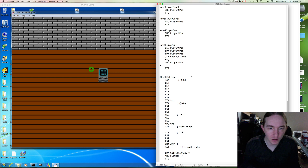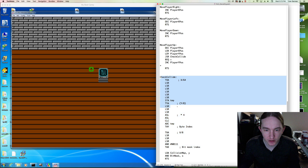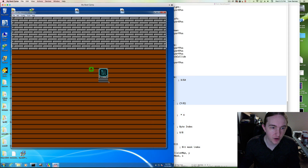Last time we got our collision map working and the actual collision detection working on this sprite that we can move around. When we move up, we run into this wall because we've checked our collision as we're moving up.